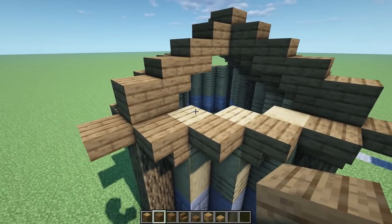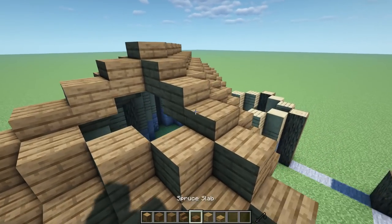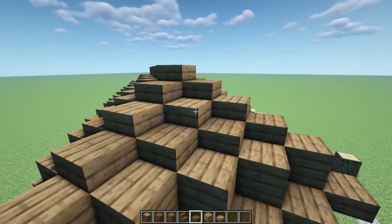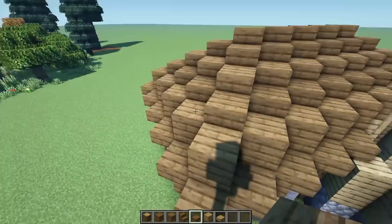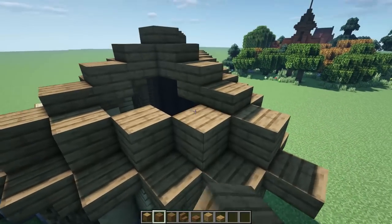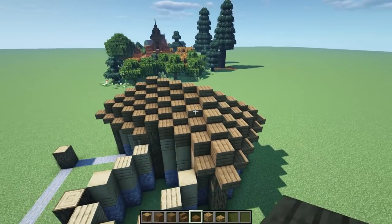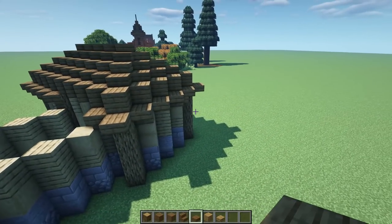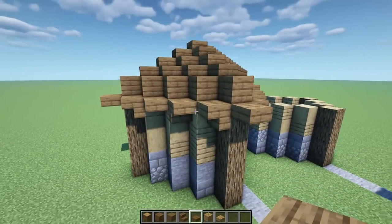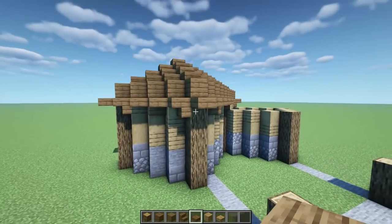Now fix this little part by adding four blocks — one, two, three — then on the inside put a slab here, slab here, and a slab in the center giving that little slope going up. Repeat it on this side: one, two, three, slab here, here, and one in the center. This style of diagonal roof makes it look like a little rustic shack, which is awesome.